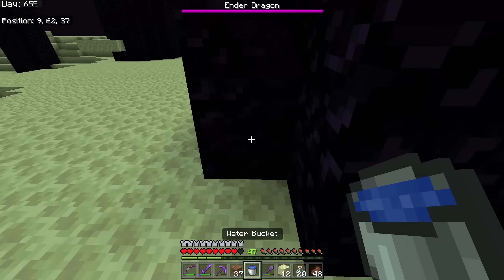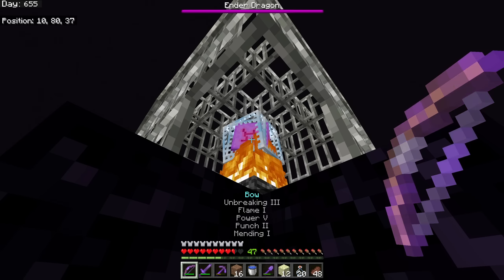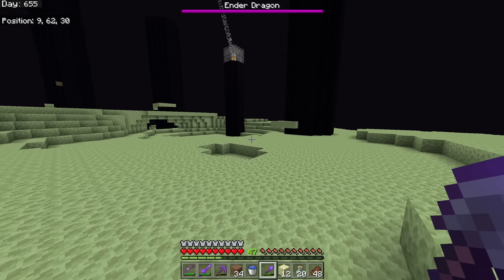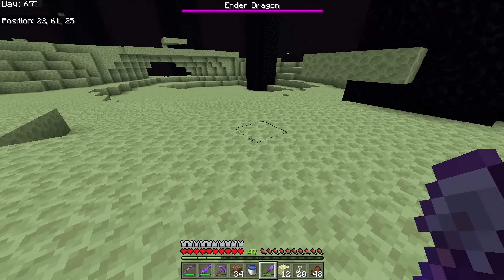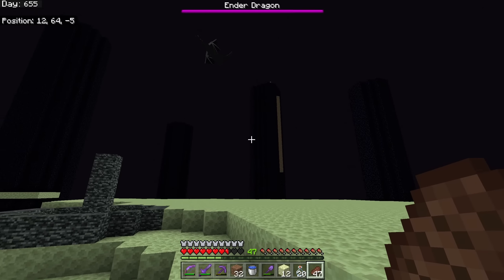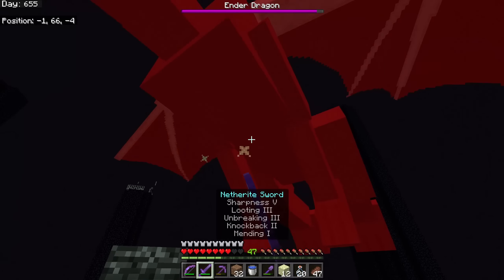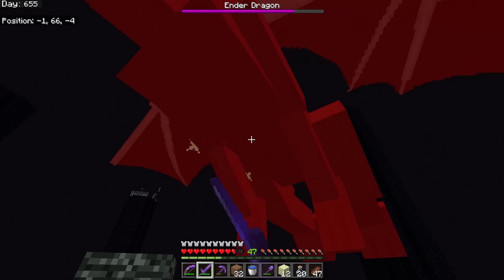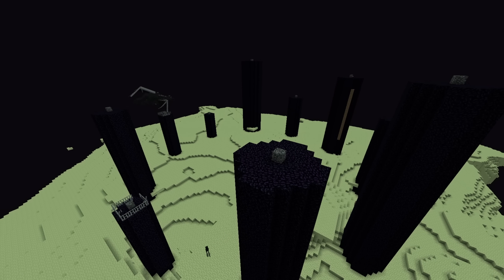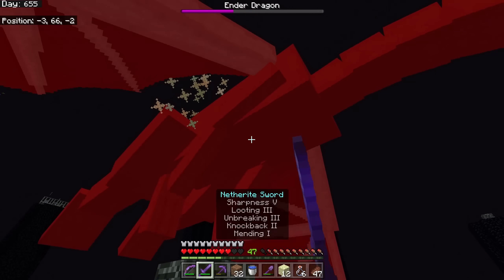Now that we've knocked down all the end crystals, we can just sit here and kill the dragon. She's going to be pretty easy to take on now. She's going to fly around a bit - you don't have to shoot her because she'll always come back and return to her perch. But if you want a little target practice, go for it. She's back on her perch, let's come over and say hello.